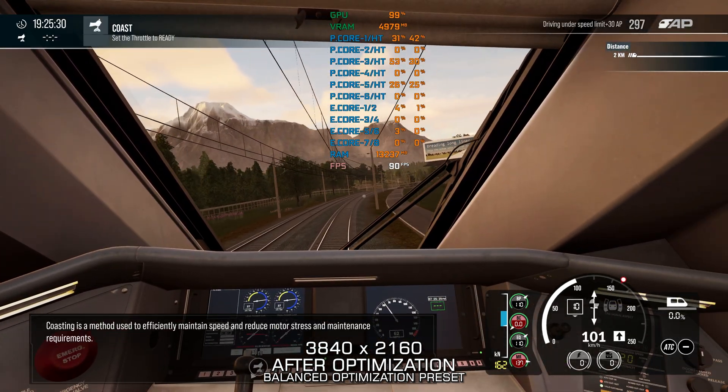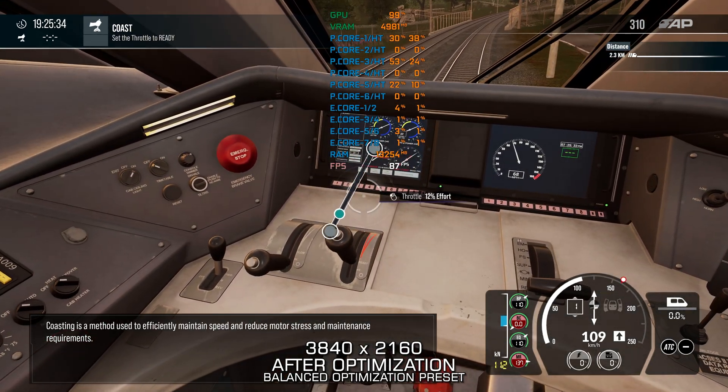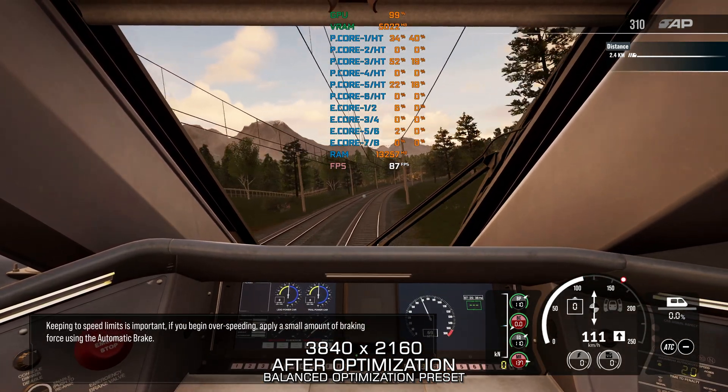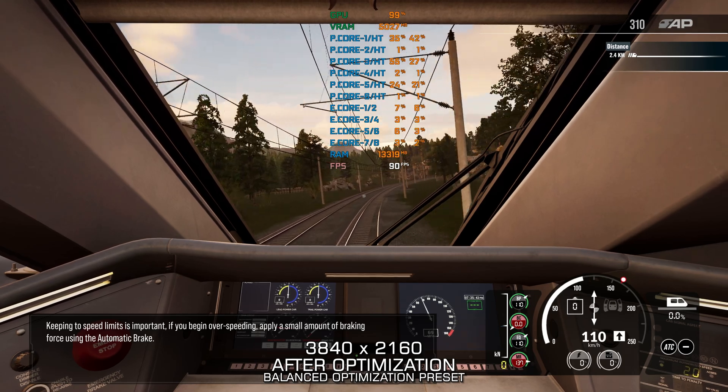Coasting is a method used to efficiently maintain speed and reduce motor stress and maintenance requirements. Keeping to speed limits is important. If you begin over-speeding, apply a small amount of braking force using the automatic brake.